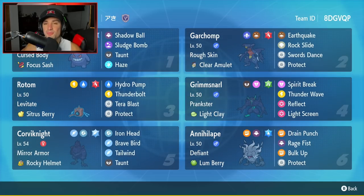Bottom left-hand corner, our fifth Pokemon is going to be the lovely Corviknight. It is a Flying and Steel type Pokemon with Mirror Armor as its ability, and it's holding the Rocky Helmet as its item. It's got Iron Head, Brave Bird for both attacking moves, Tailwind for speed control with the team, and Taunt to shut down opposing support moves.